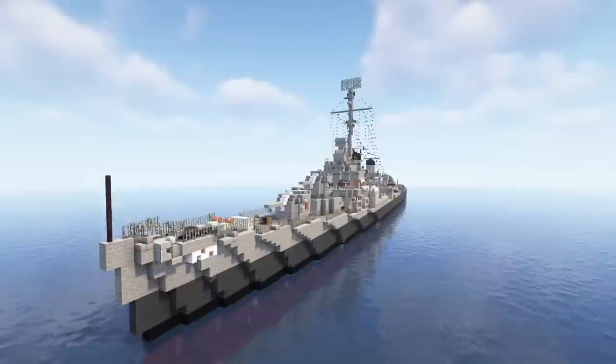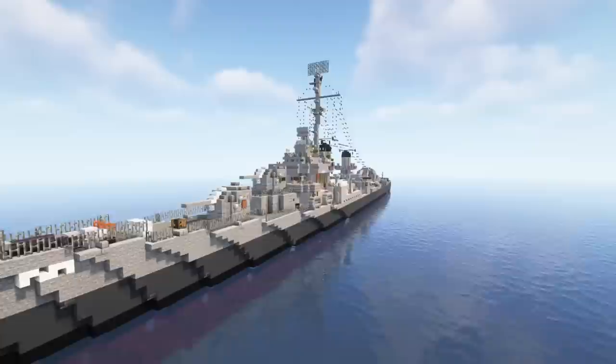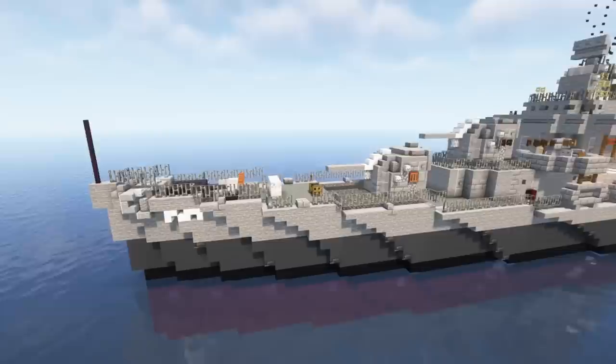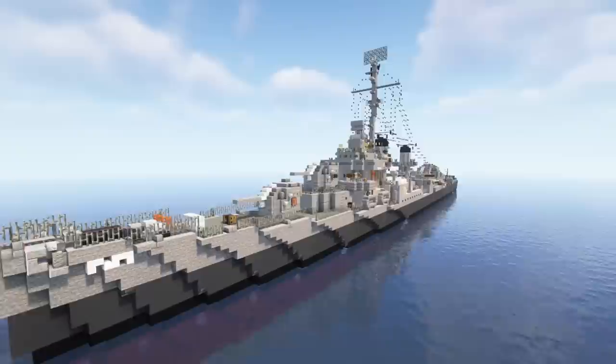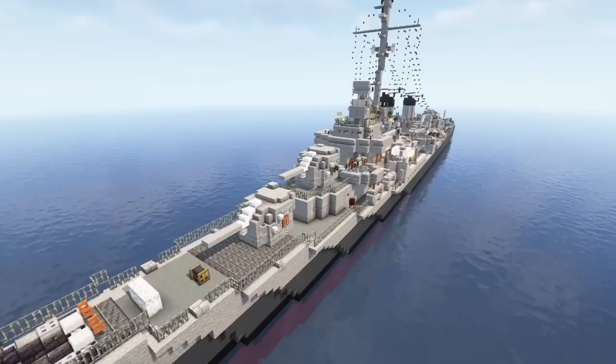This ship is actually named after the five Sullivan brothers who all died on the same ship, the USS Juneau, when it was sunk by a Japanese submarine during the Battle of Guadalcanal in 1942. This ship was commissioned in 1943, about a year after President Roosevelt ordered it in honor of them. It's also significant because it's one of the Fletchers preserved today — it's in Buffalo, New York — though they did modernize it, and it was used during the Korean War, so it looks a little different from the World War II version we're building.